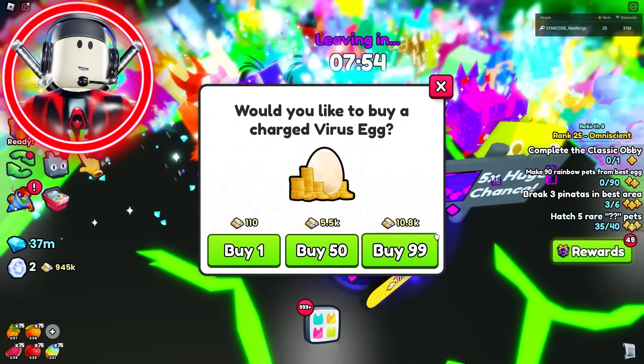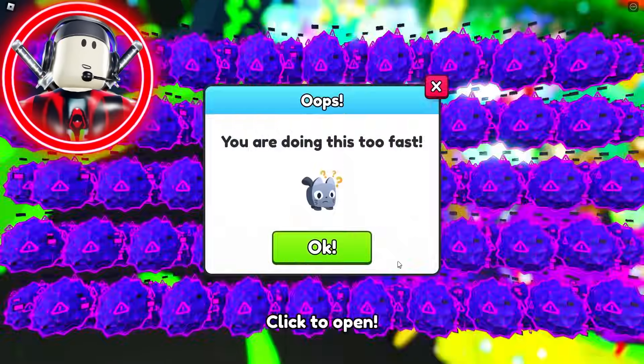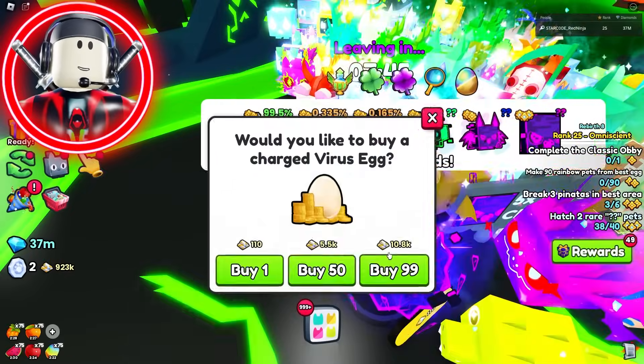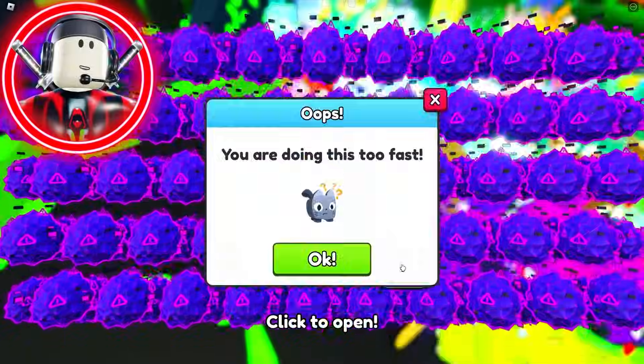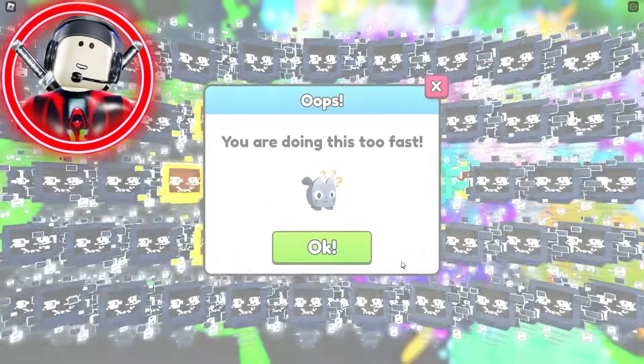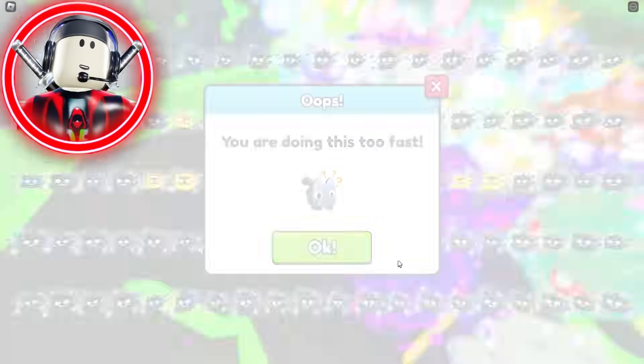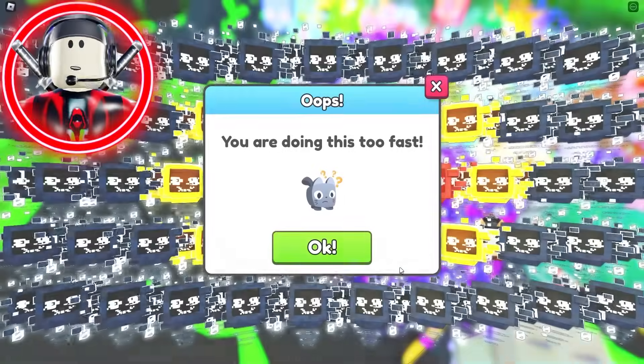I personally like the auto-clicker method because you can open more eggs in a short amount of time. Hover over the E key, get the buy option right next to it, and turn your auto-clicker on. It does tell you that you're going too fast, so you have to manage that, but you will open eggs a bit faster. After doing a ton of testing, as long as you're sitting at your PC, you'll get anywhere from 25 to 35 percent more eggs hatched in the time frame compared to going AFK.